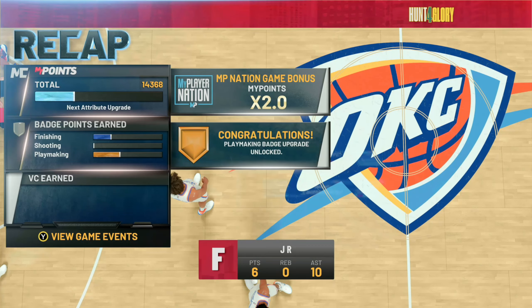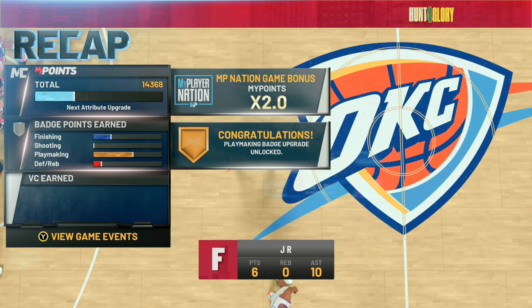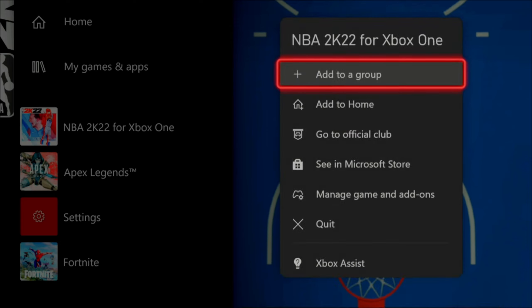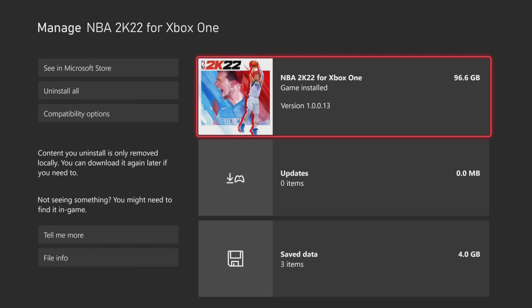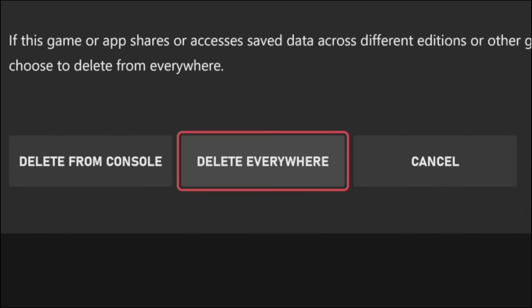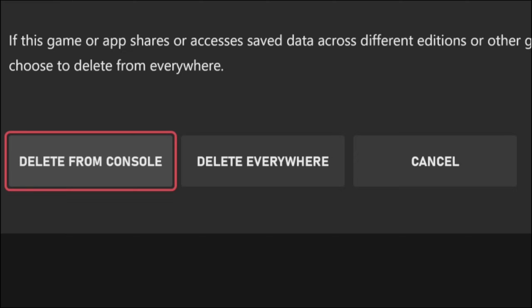Out of this game, you guys will see once again you'll get your double MyPlayer points, double badge progression, and double VC. You guys will see that we were able to lock a playmaker badge — almost got two of them. Once your VC loads up, hit the middle button on your controller, press start on NBA 2K22, go to Manage Game and Add-ons, go down to Save Data, click A on your user profile, and make sure y'all hit Delete from Console. Do not delete from everywhere. Then go ahead and reload the game back up.